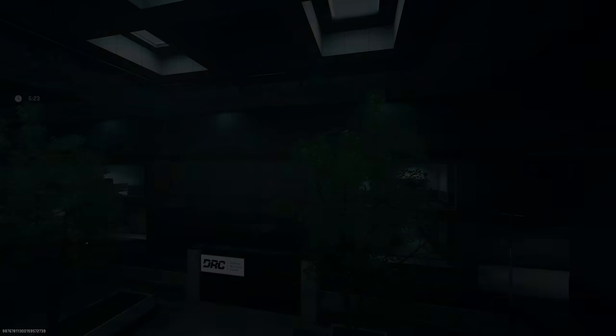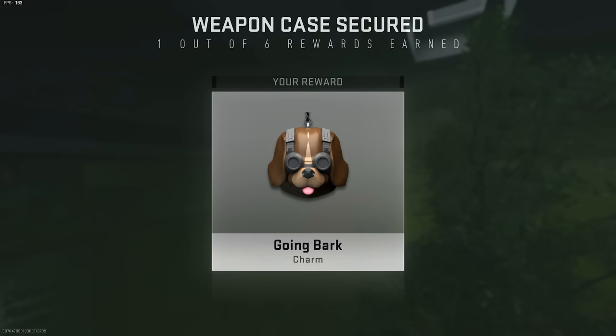The first free reward you get when you extract with the case is a weapon charm called 'Going Bark' — a dog with night vision goggles on. It's quite a cool one.